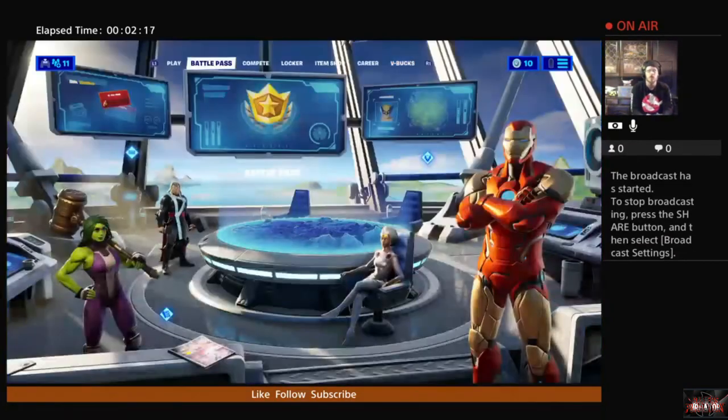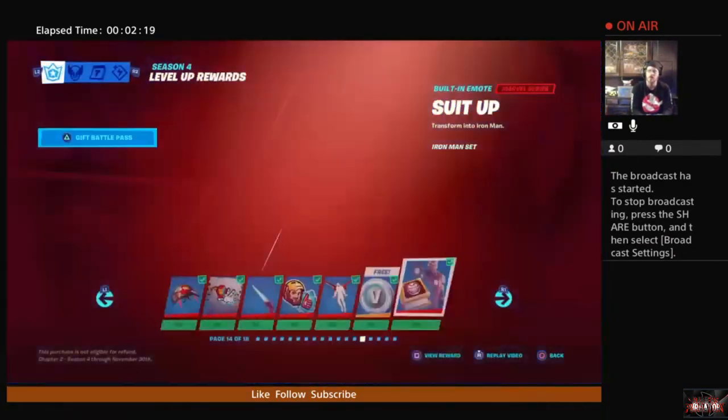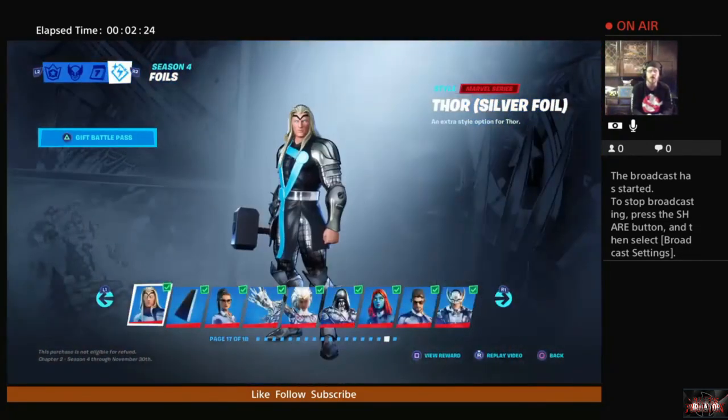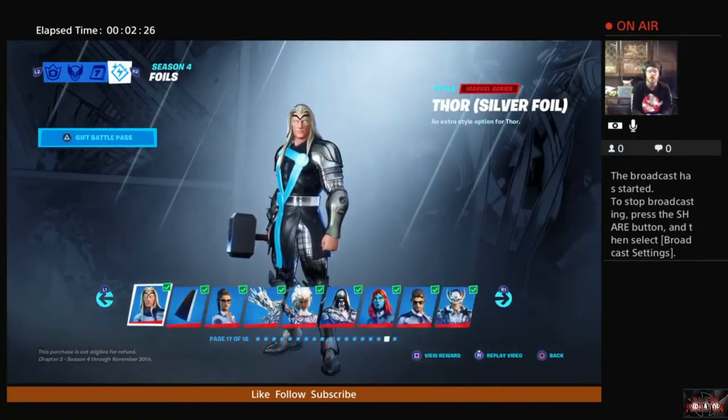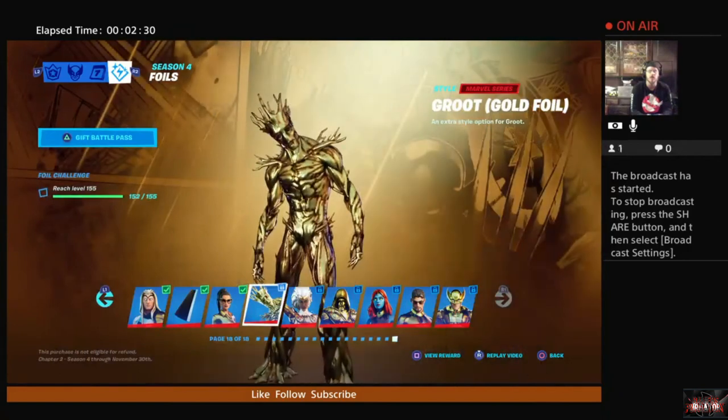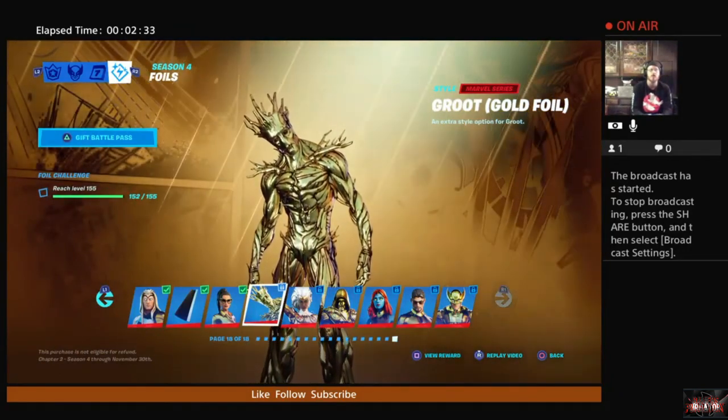By now you all should be working on your silver, gold, and hollow armors. As you can see right now, I am about ready to hit gold Groot. I'm well on my way to the hollow foils.